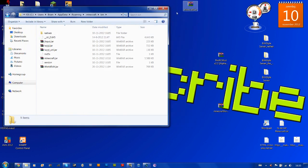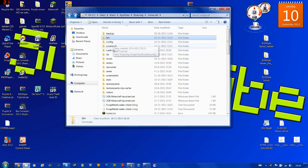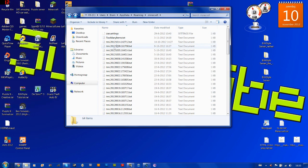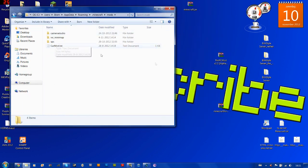You can close Minecraft.jar and then go back to your bin folder, go back one level. You'll see the backup, bin, configuration, and so on. Then search for a folder called mods. If you don't have this folder, then just make one. Go to New Folder and just call it Mods.